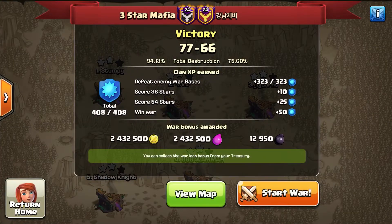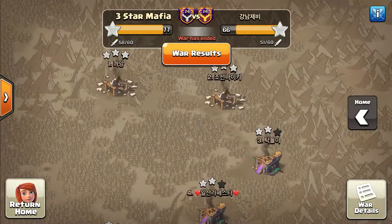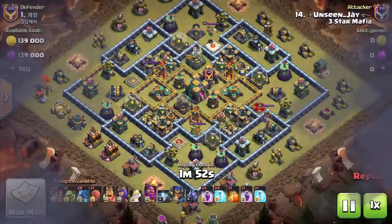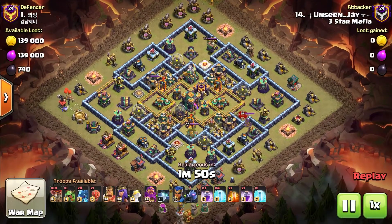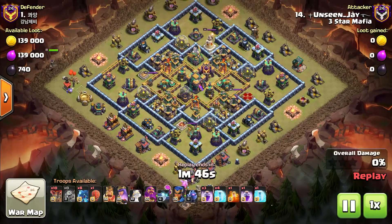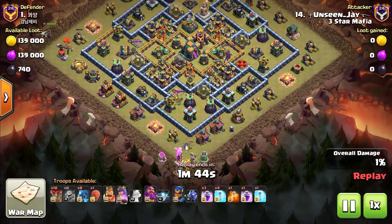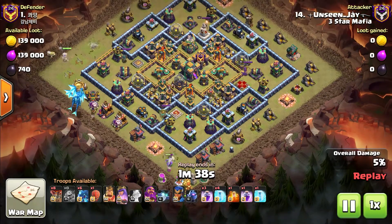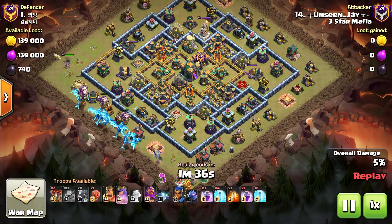Hey, what's going on YouTube! We're back with another video. Today we're gonna show y'all how to three-star with these E-Drags. Shout out to my boy Unseen Jay from Three-Star Mafia — my dude has been getting sick attacks after six-pack with these E-Drags, so we're here to let y'all know how it's done.